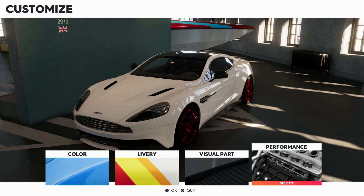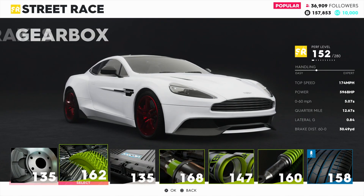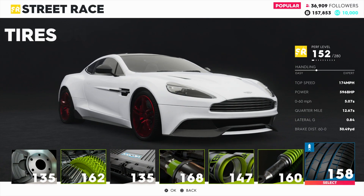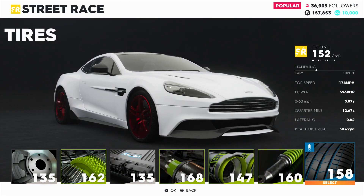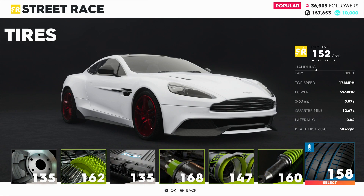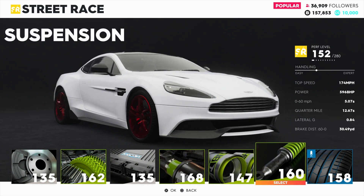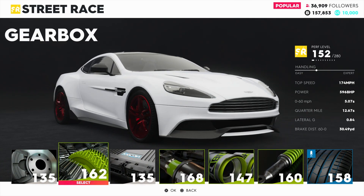Now that we've covered the visual aspects of customization — color and visual parts — let's look at the performance parts. You can change the brakes, gearbox, ECU, motor core, exhaust, suspension, and tires. There are different quality levels for each performance part: common, uncommon (green parts), rare (blue parts), and epic (purple parts). Right now I have one blue rare part on the tires, four uncommon green parts, and two common parts, with no epic parts on this car yet.